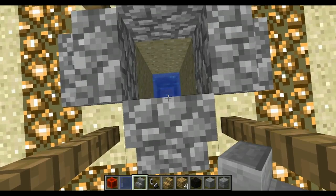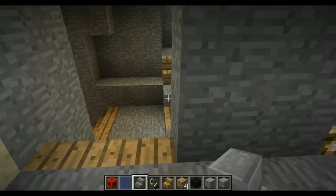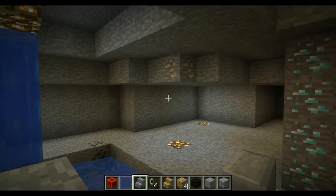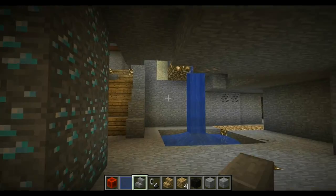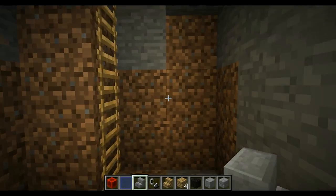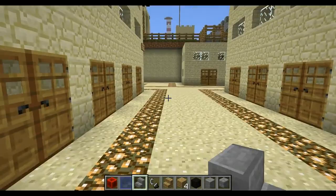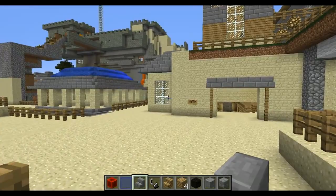Every single city that I make will always have hidden doorways, treasure, diamonds, coal, diamonds. So if it is going to be a survival map, then obviously there's material. And if it's going to be an adventure map, I will eventually turn it into an adventure. It's pretty good — I have returned to this a few times to polish it up a little bit.